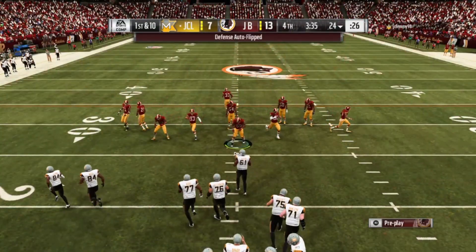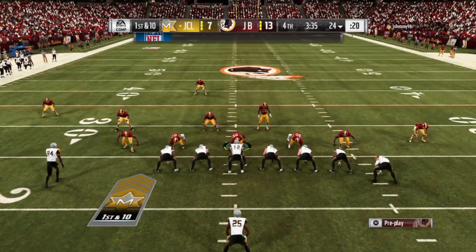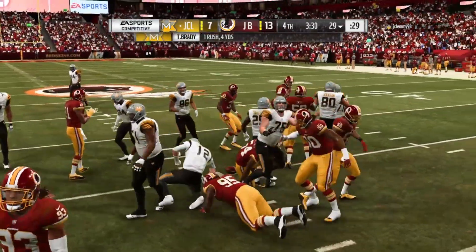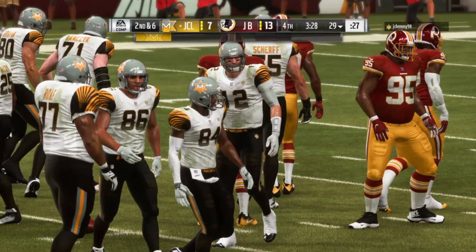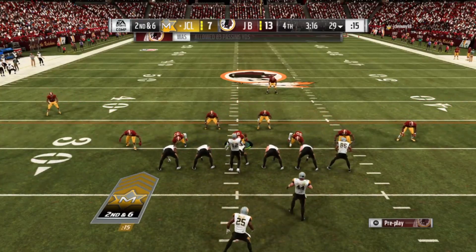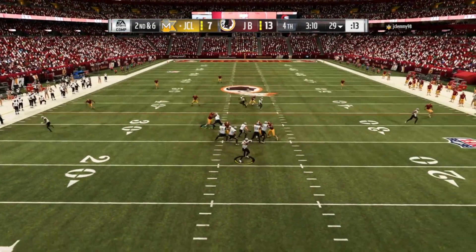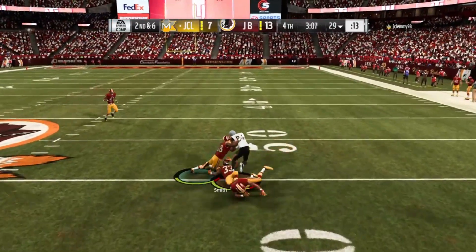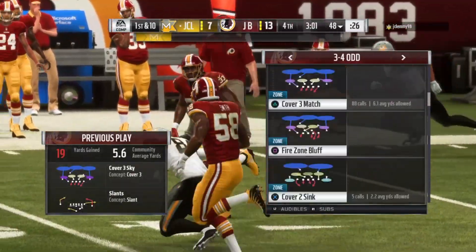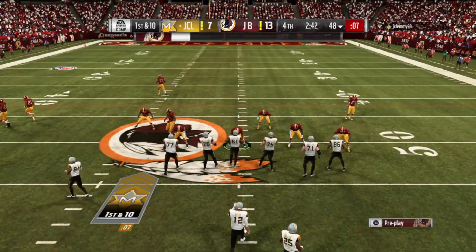In this game, what I find to be successful is D-line usering. You take your best nose tackle or defensive tackle and just wreak havoc on the quarterback. Because in this game, whether you're on a left outside linebacker, right outside linebacker, or middle linebacker — when a ball is thrown and you hit triangle to try to pick the pass off, he won't do anything, he won't even animate. It's a known issue that the last patch didn't fix.